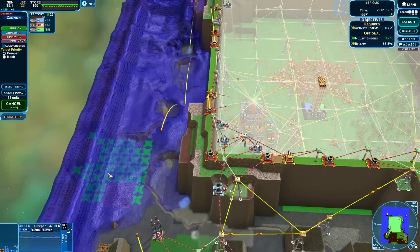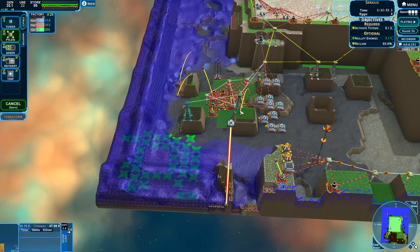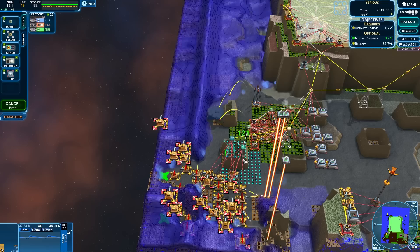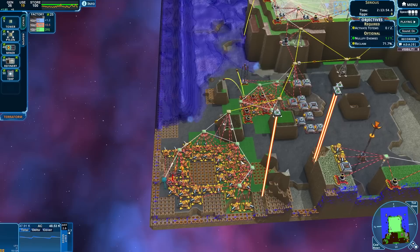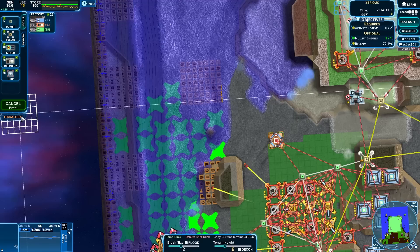I've got a bunch of spare guns I'm not using - let's bring them in. Create a squad, y'all get in here. Structure pylon. By having these upraised areas from my pylons to sit on, they don't get hit by the creep nearly as bad. There we go - this works.